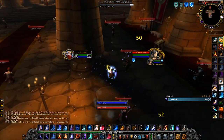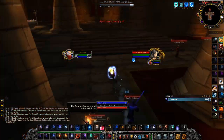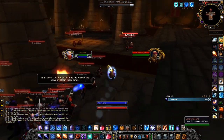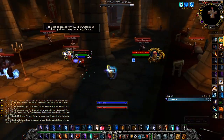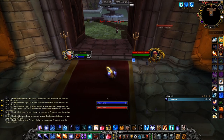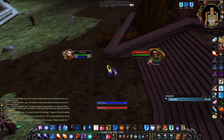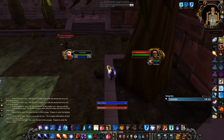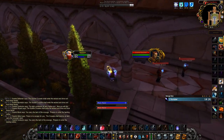Another great thing about WeakAuras is that you can share your setups with other people. If you see someone that has a nice tracker you want to copy, they can send you a link which you can import, which makes it very easy to share. This is how I got my Instance Tracker — it was made by someone else and shared on Reddit, where I just imported it.